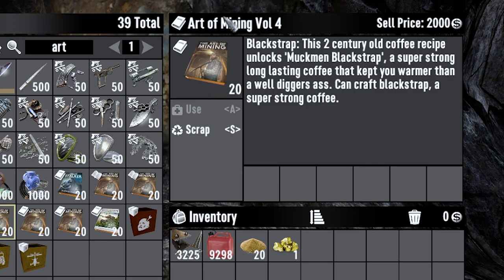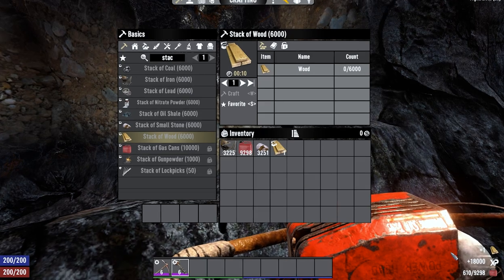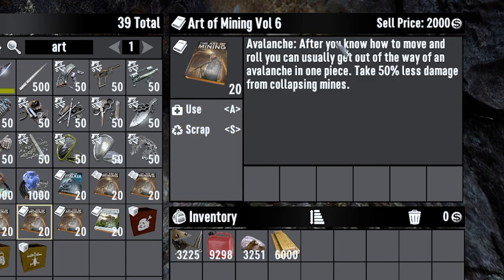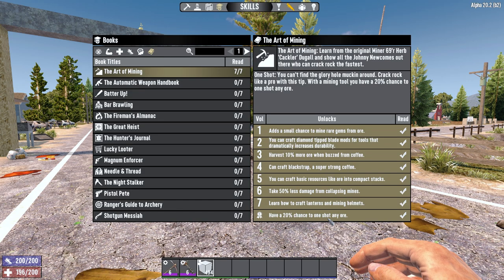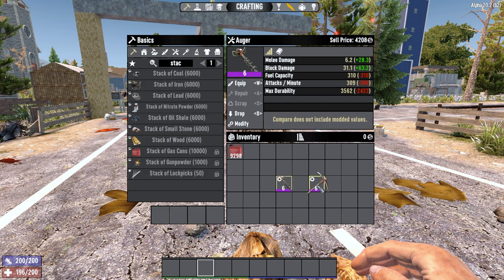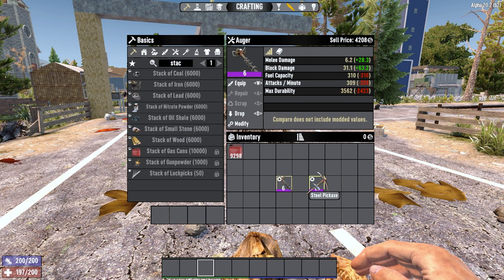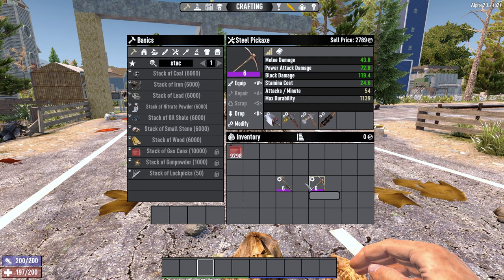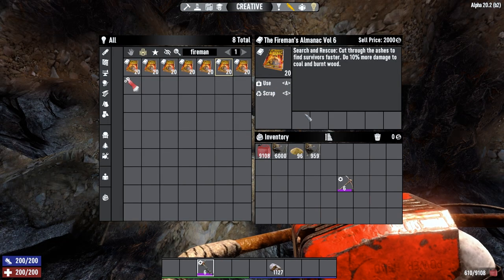Rank 4 lets you craft blackstrap coffee, which is just coffee but better. Rank 5 lets you craft resources into compact stacks, which can be used to get a lot of free XP. Rank 6 makes you take 50% less damage from blocks falling on you. Rank 7 allows you to craft lanterns and mining helmets. The completion bonus gives a 20% chance to one-shot any ore block — and this is why the auger is better than the pickaxe: that 20% one-shot chance applies each time the auger spins, and the auger attacks about 6 times faster than the steel pickaxe. Rank 6 of Fireman's Almanac also gives you 10% more damage to coal.